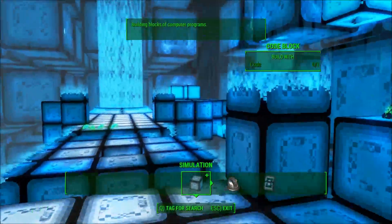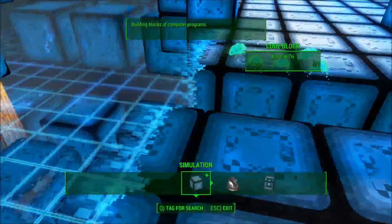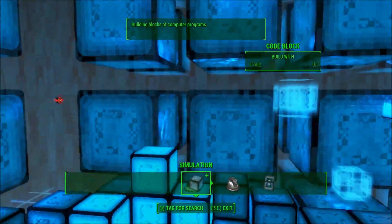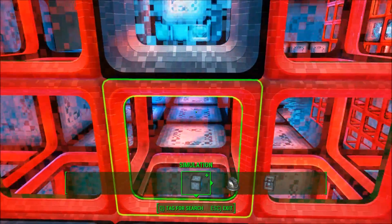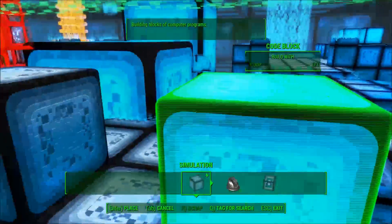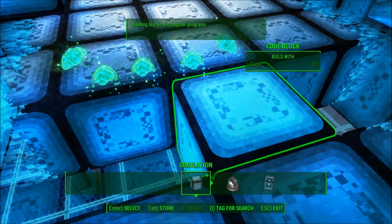You are across the gap. But now you have to deal with the security systems. That red firewall is blocking you and your Indexers from reaching the data. Do you see that green beam of light? That's a decoder beam. It can destroy the firewall. I see — you just need to direct the beam to its vulnerable spot.